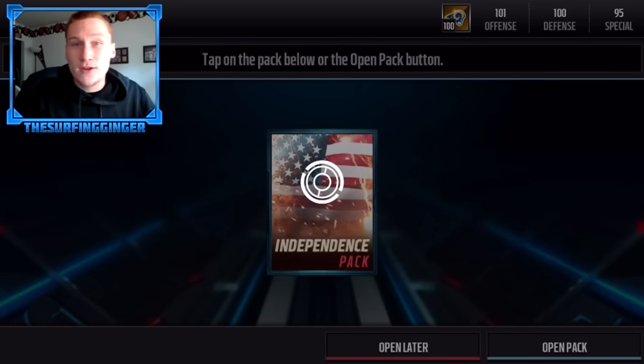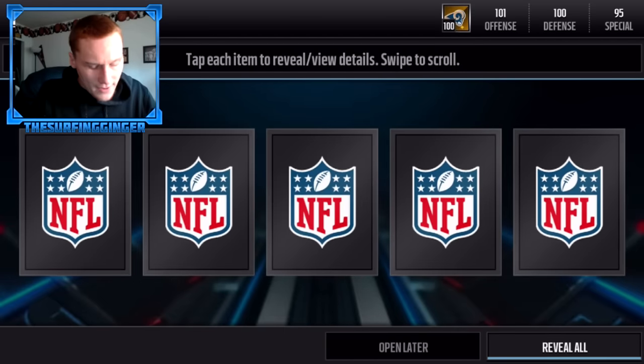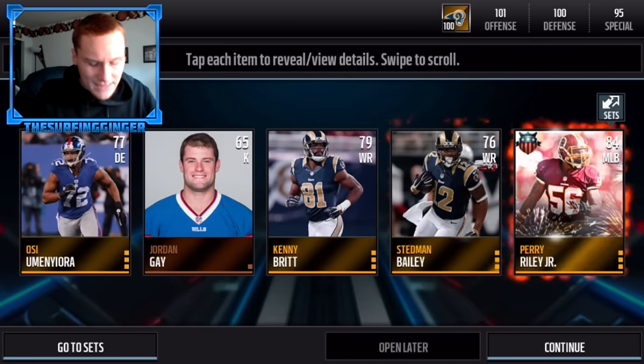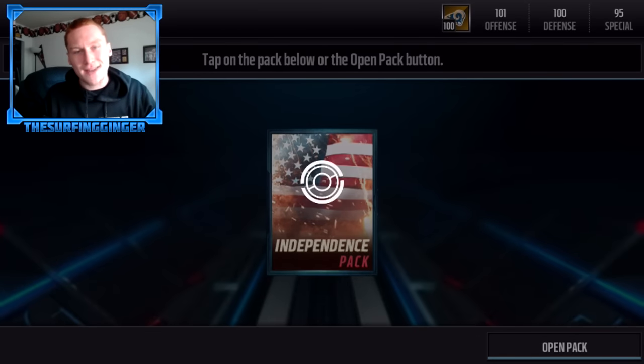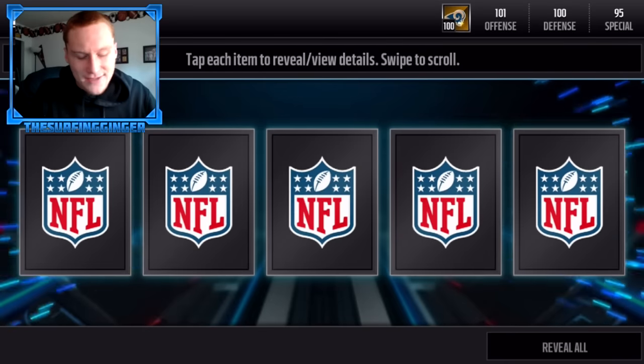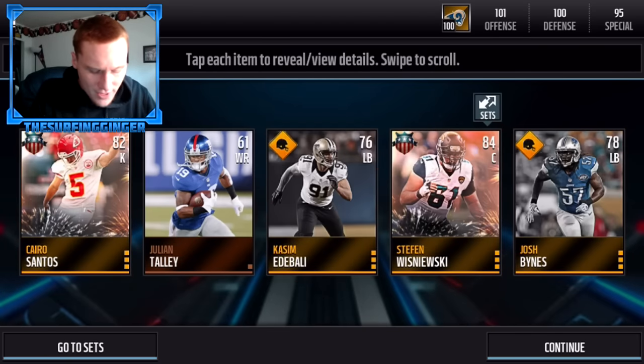I'm obviously hoping for ultimate legend pulls. I should have waited to open my packs because I opened them a couple days ago when they first came out — I should have saved them for one big pack opening today. But I'm very impatient and when you see packs just sitting on your screen you just want to open them. We're getting Cairo Santos, which goes for about 25K, and Steven Wisniewski — 84 overall and an 82 overall kicker.